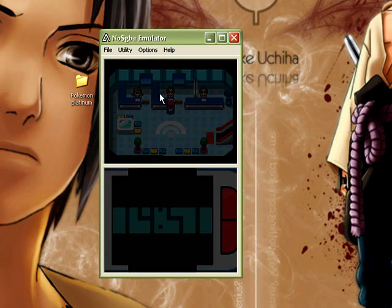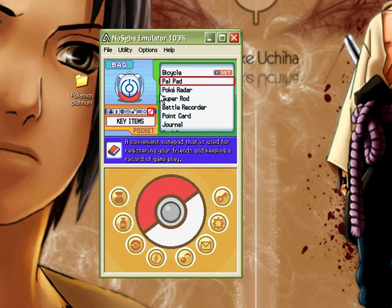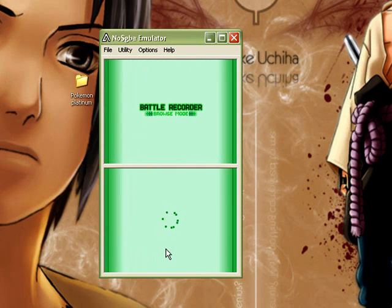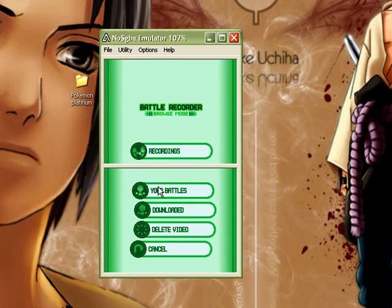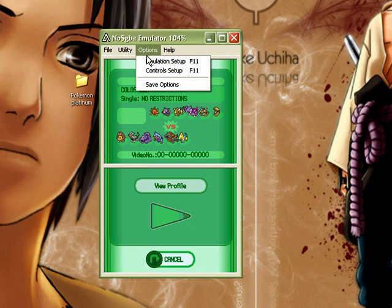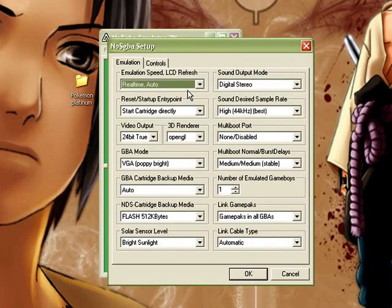Let's get everything set up. Here we are. You go first to Start and Back, then to key items and open your battle recorder. Touch here, click on touch here, then recordings, then your battles. Now you know how to open everything in your computer and how it works. To get pretty high quality, go to Options, then Emulator Setup, and copy everything you see there. Please click pause on the video if you can't follow it.